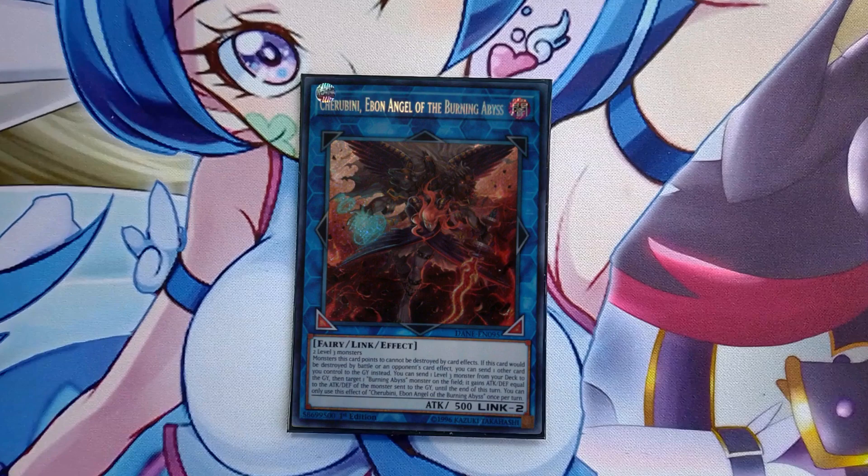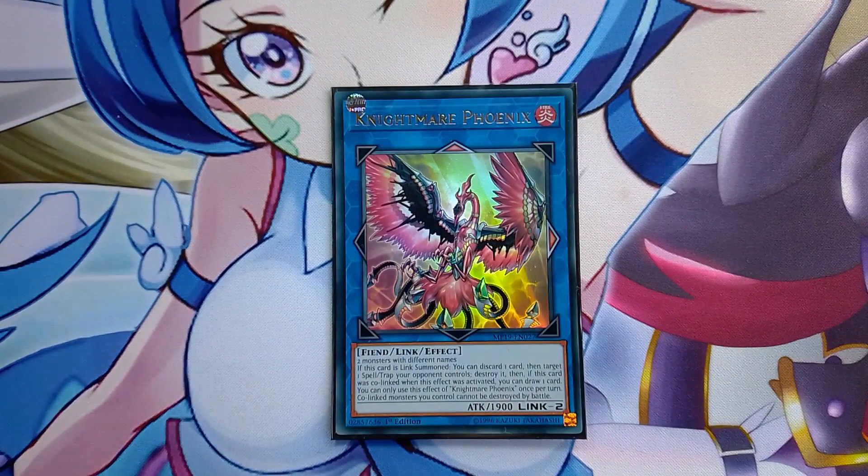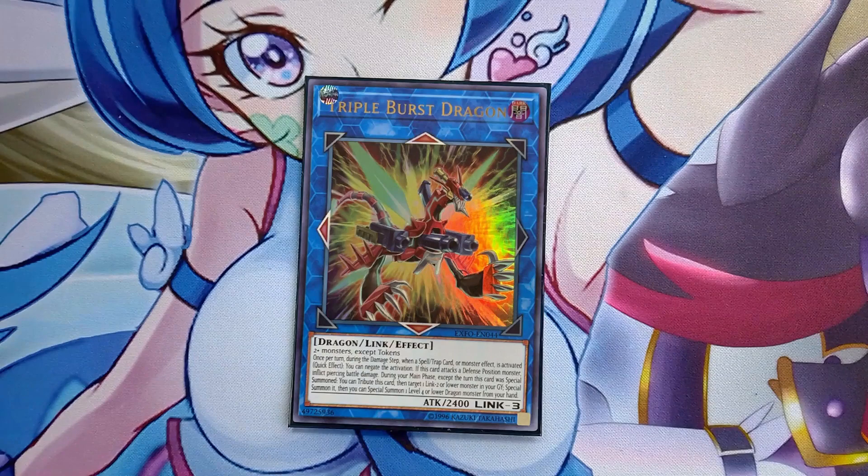One Cherubini - this is why Jackalope and Tsuchinoko are really good in the deck. If your opponent stops your Draconet or Mathematician, your turn sometimes ends, but if you have a level three extender you can summon Cherubini and send Carbonedon to the graveyard since it's a level three - then use Carbonedon to special summon Dino Wrestler from the deck. If you have something else you can build your board, or at least end on an Apollousa which is better than nothing. One Phoenix because the deck has no inherent way of dealing with backrow - sometimes you need to clear a floodgate like There Can Be Only One. One Triple Burst to make your Guard Dragon combos more flexible so you can always get the markers you need for LP and Pisti.